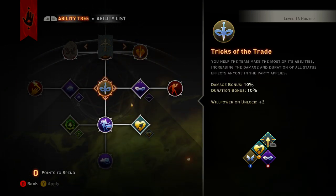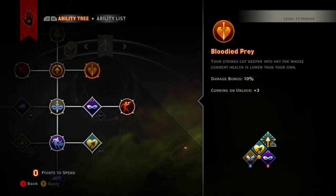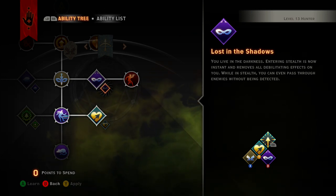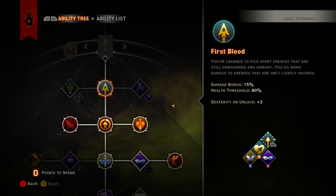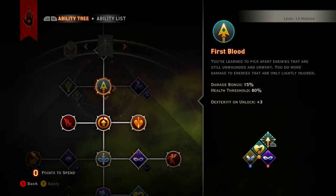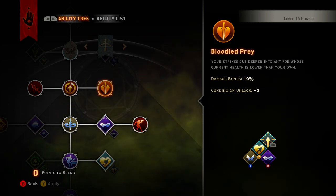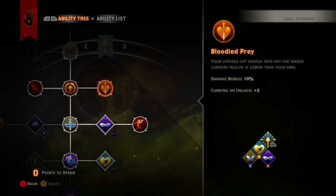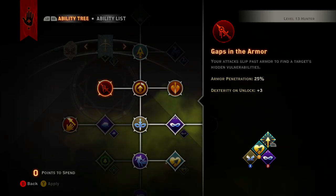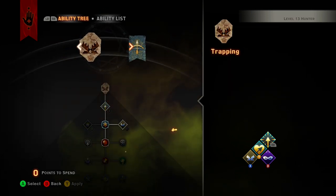So from level two through eight you should have this bottom survival area done. At level nine you want this skill because their health is lower than yours after you hit them with Full Draw, so that's pretty much a guaranteed 10%. I'm not totally sure but I think armor penetration may apply to enemies guarding with shields — I have noticed a big damage difference with it. Then we're going to come over to the Trapping tree.